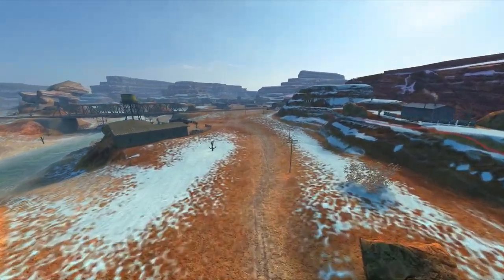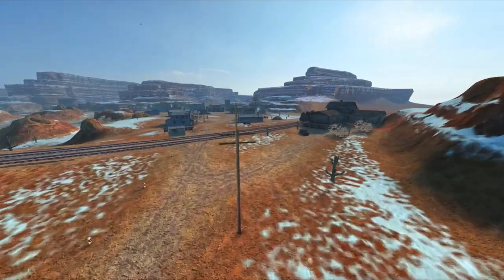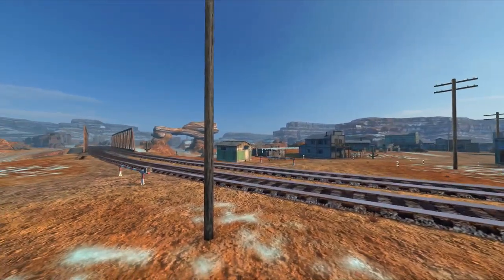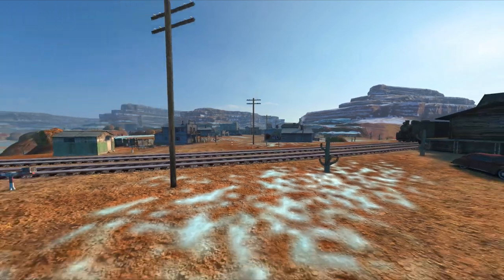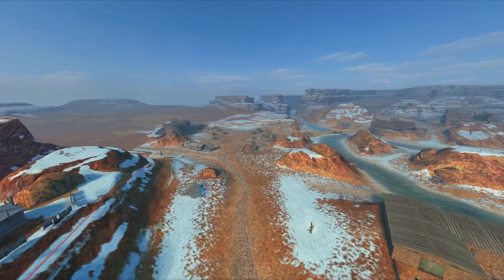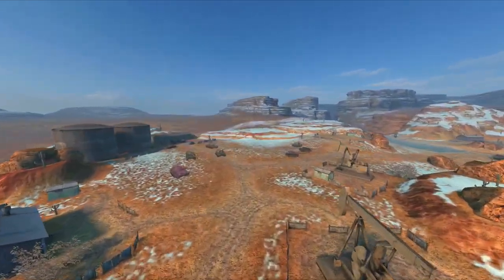I generally see people who start from the northern spawn running up the main route in their heavies, which is a nightmare. Because when you get to these tracks, if they've sent their mediums to that middle area to spot you, you are going to get wrecked. Crossing these tracks is just absolutely suicidal, so you don't really want to be going that way, not straight off the bat.